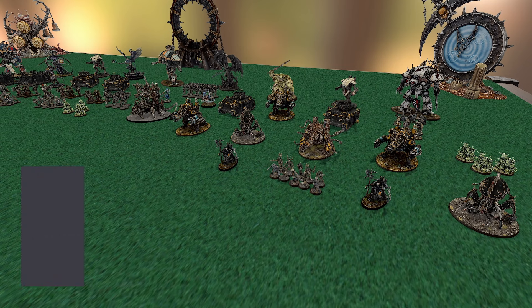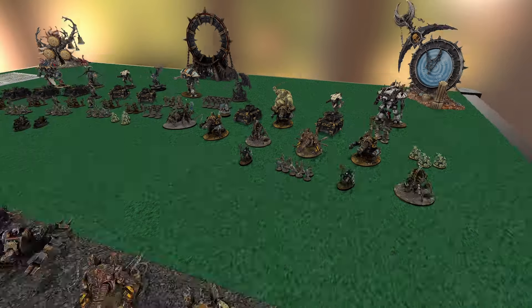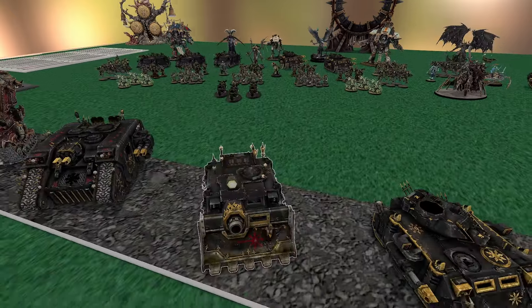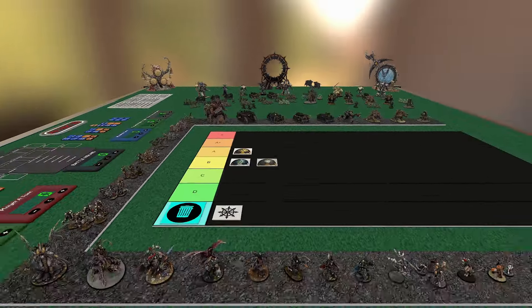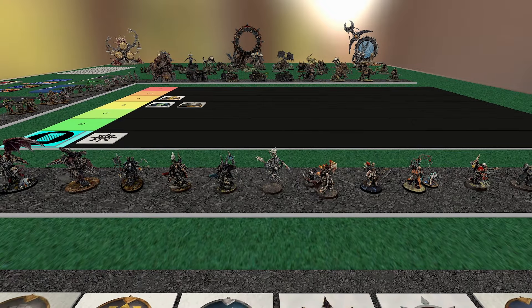On top of that, they got Forge's Blessing — this can go on anybody, maybe your Lord Discordant or whoever. Out to 12 inches you can give a vehicle a six-up feel-no-pain, which is about a 20% boost. Throw that on a Khorne Lord of Skulls — pretty valuable. Maybe you're bringing a Vindicator with a two-up save and Toughness 11 — he's definitely going to love that. Already starting off with bangers: one of the best enhancements in the game, plus a really good secondary one.